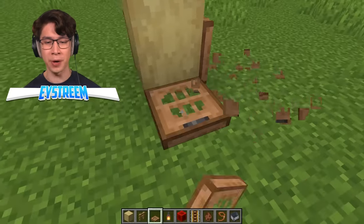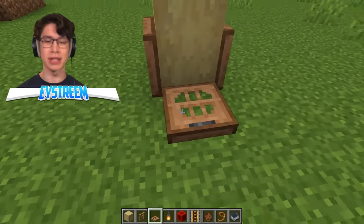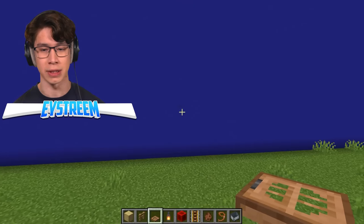Alright, there we go. So we're building out a pretty basic swing set, except the difference with this is it's actually gonna work. You're gonna be able to sit on this, swing back and forth, it's gonna be legendary. There was an explosion over there.